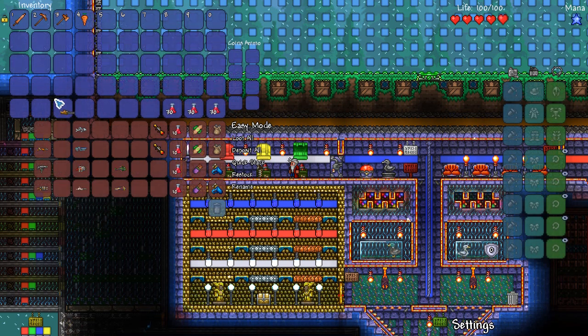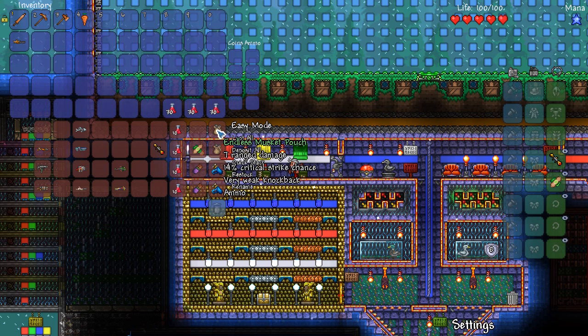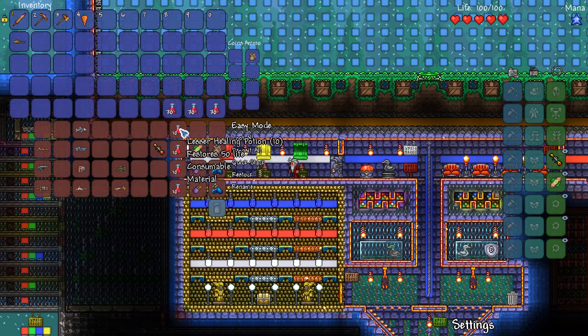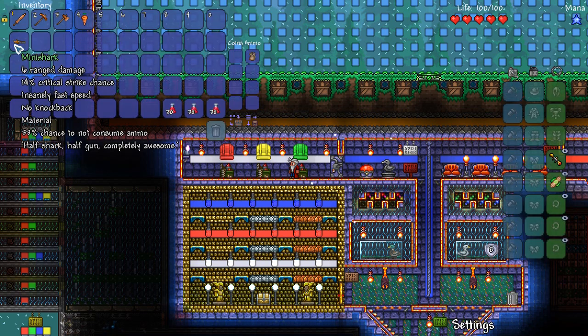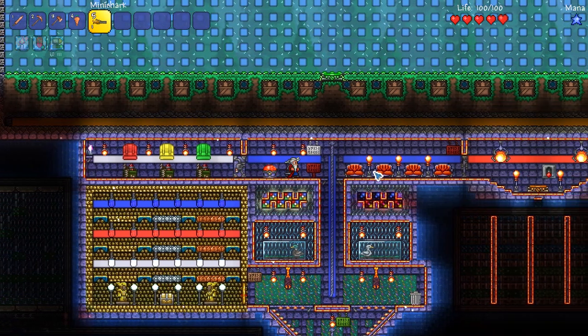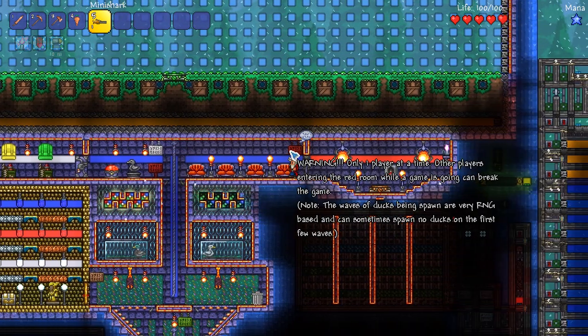Let's try a mini shark because it's classic. We'll try a scope and an endless musket pouch — so this should literally fire endlessly. Let's go and try this out.